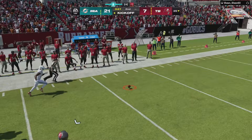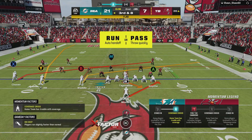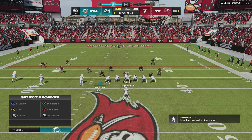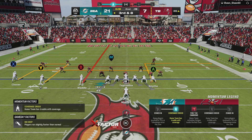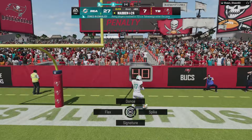Hey, just so y'all know, what I put on YouTube actually works. If it's cover two, you have to have two out routes past 10 yards and a streak somewhere by the hash mark — you can bomb cover two or cover two man. As long as there's a speed mismatch, you can bomb cover two man or cover two, just like that.